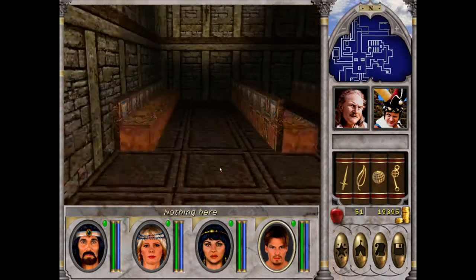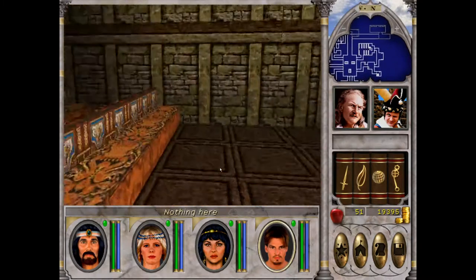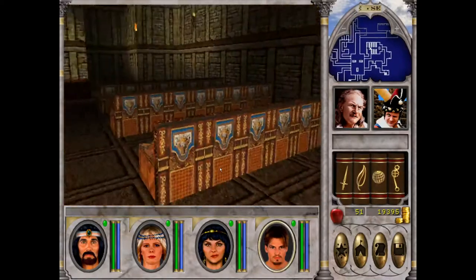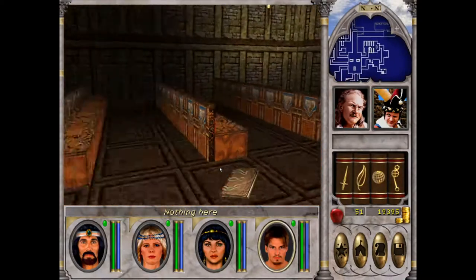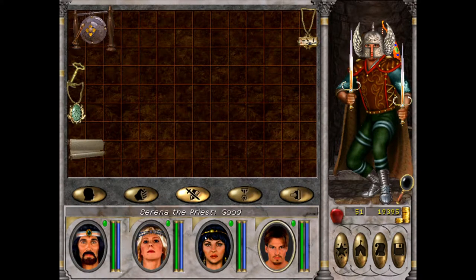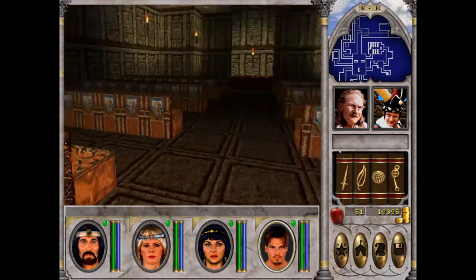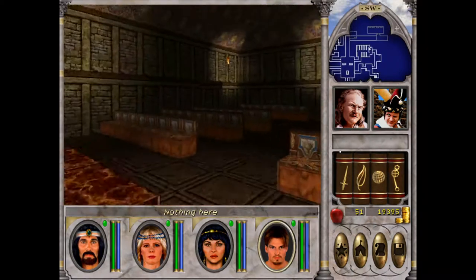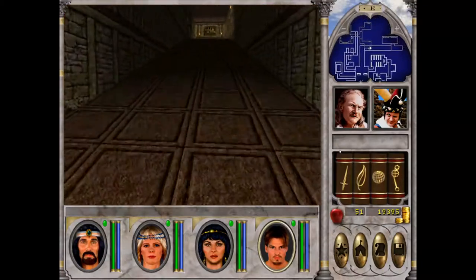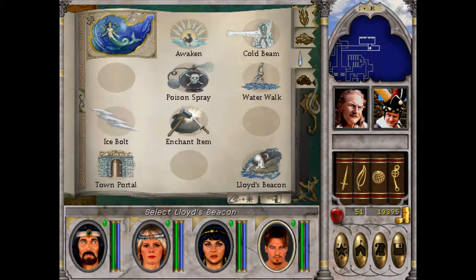He pointed out that there is a hidden item in one of these church pews, which I did not know. Nothing here... ah, there we go. So it is an Icebolt spell — or supposedly a staff. This is the first time I actually heard of it, so there might be some other items too. Thank you so much Brian5682 for pointing this out and making this playthrough even more complete.